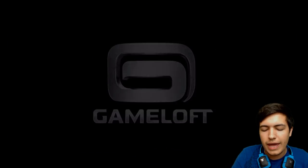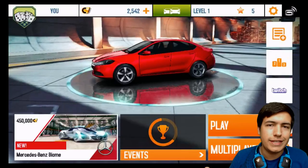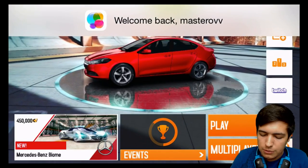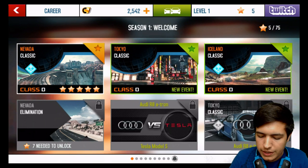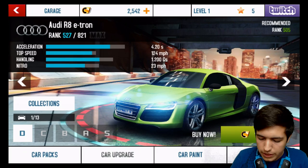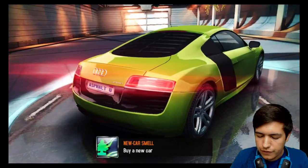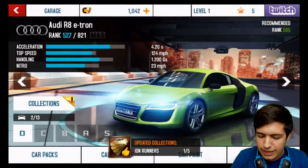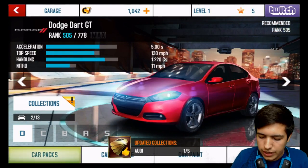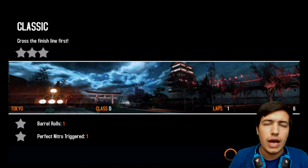Moving on to a racing game — Asphalt 8, which is probably the most graphically intense and fastest racing game available. Real Racing isn't optimized just yet. Looking at these events and races — you can first see the 3D models looking really clean and nice for all the cars. But it's really when you get into the gameplay that you notice the difference.